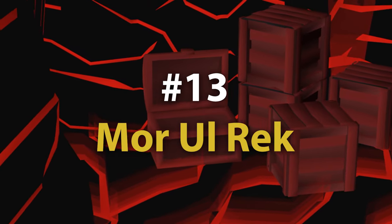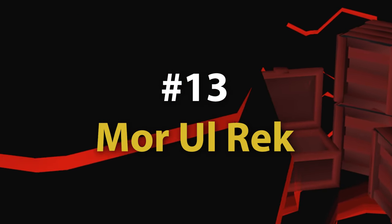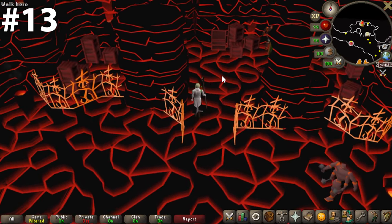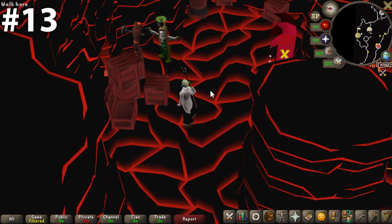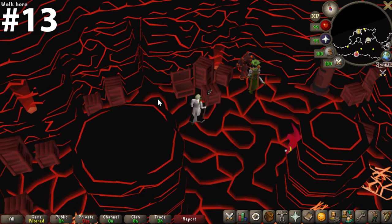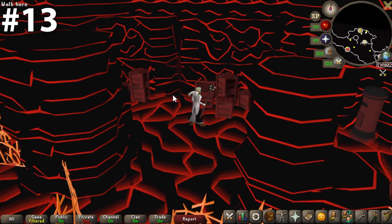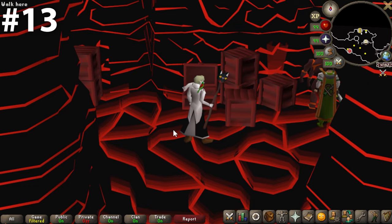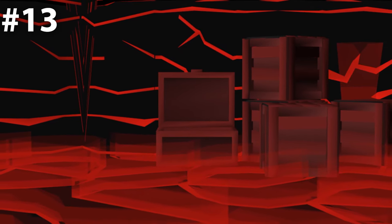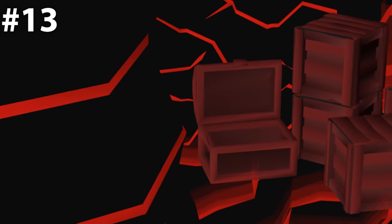Coming in at number 13, and I had a difficult time rating this one — the Mortal Wreck bank chest. There are actually two of these in Mortal Wreck, both very similar. At first glance it's nothing too special. However, I really love the aesthetic: the dark red against the red and black walls and floors just looks great. This is such a different vibe than any other bank chest in the game, so for that it deserves a high rating. I don't think this is a bank chest you need at 24/7, but it'd be a great one to throw into rotation when bank standing.